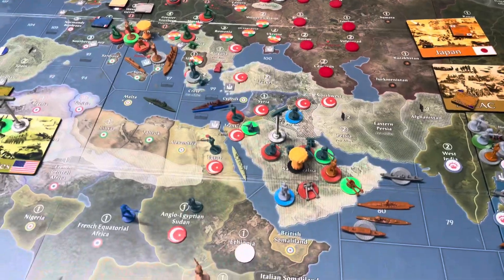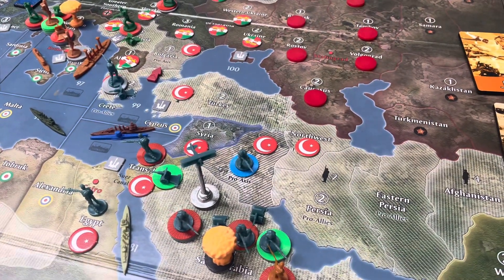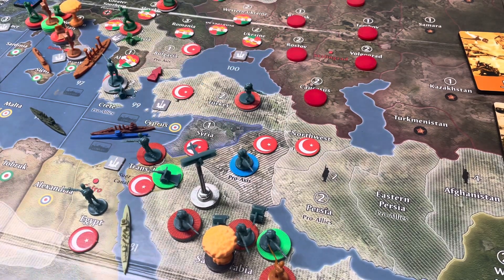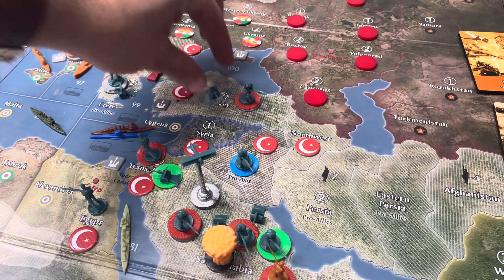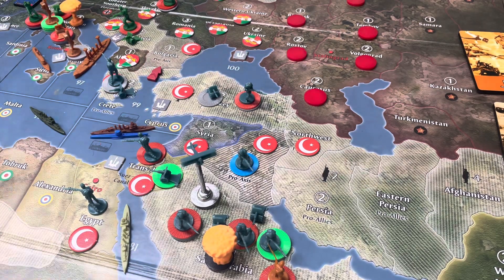I think that's it. Alright, so let's deploy. Then at the end of the turn, the Ottomans save two. They will get an extra — they're at 35 now, so they'll have 37 for next turn.